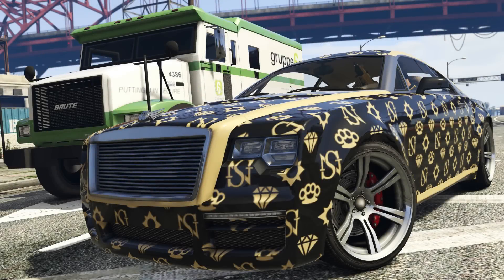The second car they showed off is the Enos Windsor, as you see here. And this one actually comes with eight vehicle wraps inspired by the high-end designers of Rockford Hills. As you can see there is one of them on the car right there. These are probably going to be pretty expensive, so you're definitely going to need a good amount of money for all this stuff.